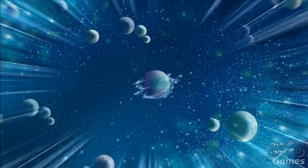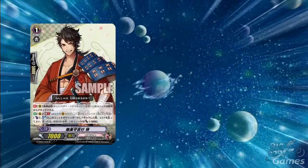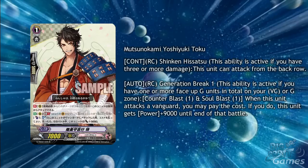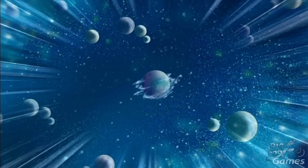I saved this for last, as I know there are a lot of mixed feelings about this clan, but two new cards for Touken Ranbu have been shown. The first is the grade 1 Mutsu no Kami Yoshiyuki. There's a continuous on the rear guard circle with Shinken Hisatsu — a limit break for when you have 3 or more damage — where this unit can attack from the back row. There's also an auto on the rear guard circle, generation break 1, counterblast 1 and soul blast 1: when this unit attacks a Vanguard, you may pay the cost. If you do, this unit gains plus 9000 power until the end of the battle. It's pretty nice to see a 16k grade 1 that can also attack from the back row, though the cost is quite pricey. You will definitely see use for it as it could be a really great surprise attack.